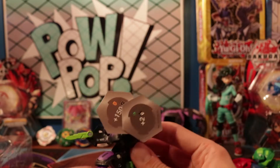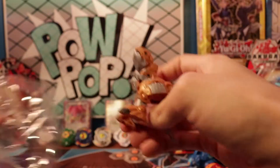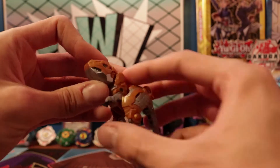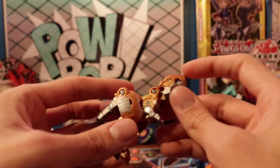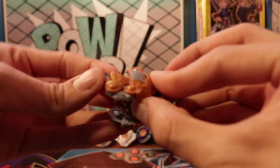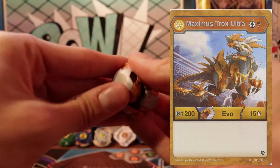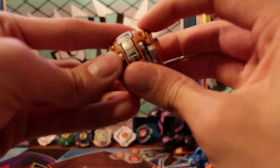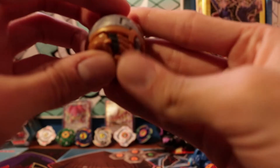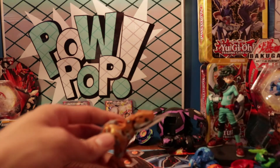We're not actually done yet — I forgot we have one more Bakugan. Got our Aurelus Trox — let me get him out. Trox Ultra looks pretty cool, as you'd expect. 800 Bs — man, he's strong! I think his Evo is expensive, but still, that's nothing to scoff at. Trox Ultra is always pretty simple to close. Let's give him a roll — oh, he almost got a double core pickup too!